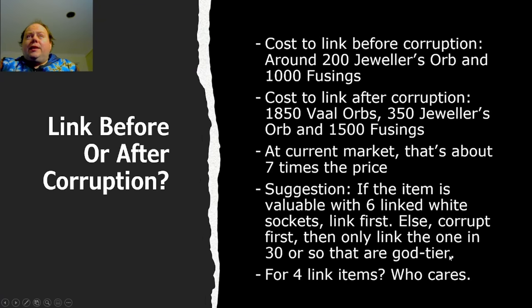One question that needs to be asked: should you link your Incandescent Heart before or after corruption? The cost to link before corruption is about 200 Jeweler's Orbs and about 1,000 Fusings based on sample sizes of around 100,000 fusings — it's about 1 in 1,000 on a 20-quality item to 6-link it. Cost to link after corruption is 1,850 Vaal Orbs, 350 Jeweler's Orbs, and 1,500 Fusings — at current market values about 7 times as expensive as doing it beforehand. My suggestion: if the item is still valuable while 6-linked with white sockets, link first. Otherwise corrupt first, then only link the 1-in-30 or so that are god tier. For 4-link items, really, who cares?